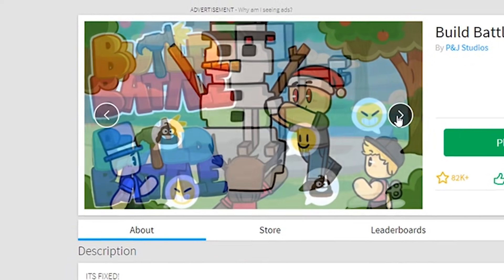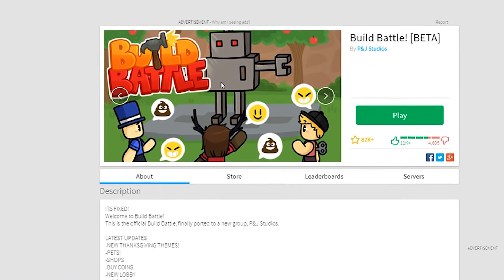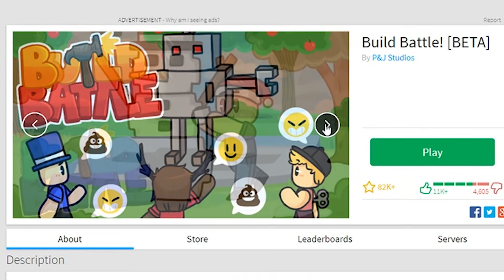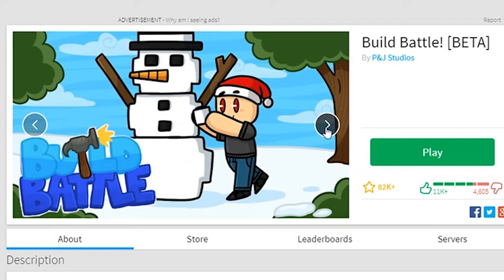Basically you get in here and they have a thing that you have to build. So you might get something that says robot, then everybody tries to make the best robot. And everybody votes at the end, kind of like Fashion Frenzy, to decide who the winner is.